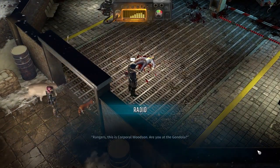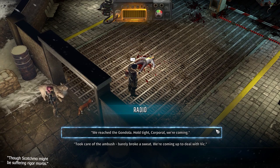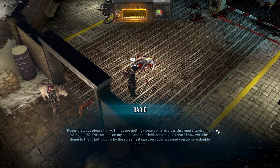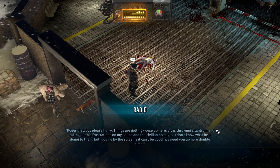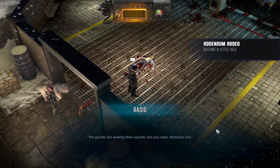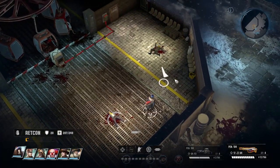Rangers, this is Corporal Woodson — are you at the gondola? Despite our best efforts we survived the approach. Hold tight, Corporal, we're coming. Roger that, but please hurry — things are getting worse up here. Vic is throwing a tantrum and taking out his frustration on my squad and their civilian hostages. I don't know what he's doing to them but judging by the screams it can't be good — we need you up here double time. The guards are making their rounds. Hmm, well that's no good. Let's grab this loot real quick and we'll worry about that next time.